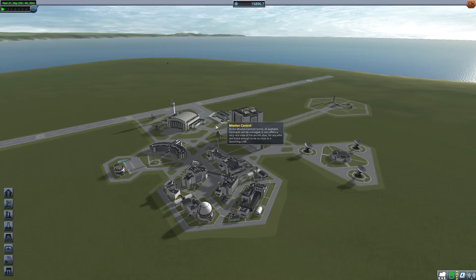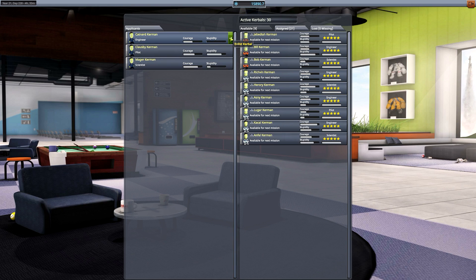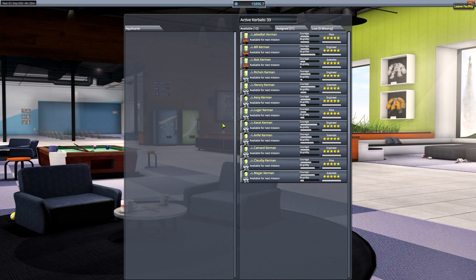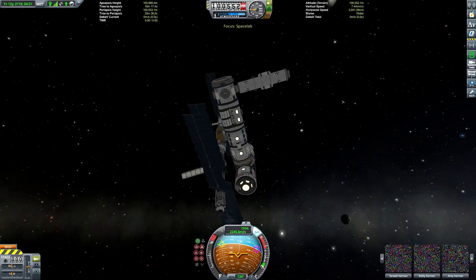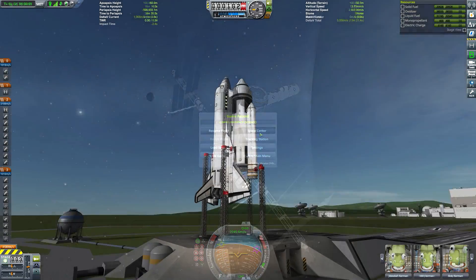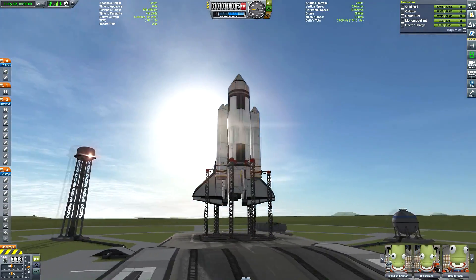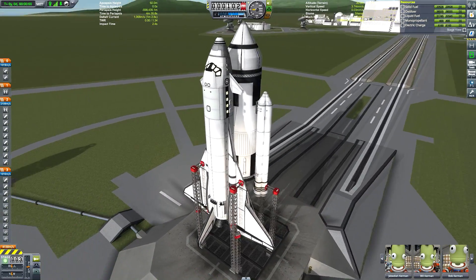Hello one and all to this week's Kerbal Space Program video in which we begin our adventure in the astronaut complex. We need to recruit some plucky Kerbalnauts to carry out this week's mission, which will be a space station resupply. The space station in question is this one here, built some time ago using space shuttles, so I thought to continue that theme and carry out this mission using a space shuttle too.